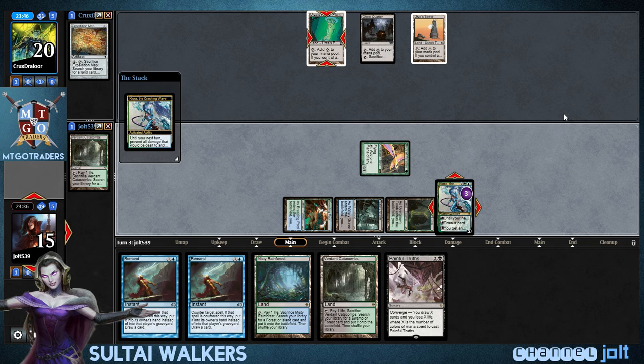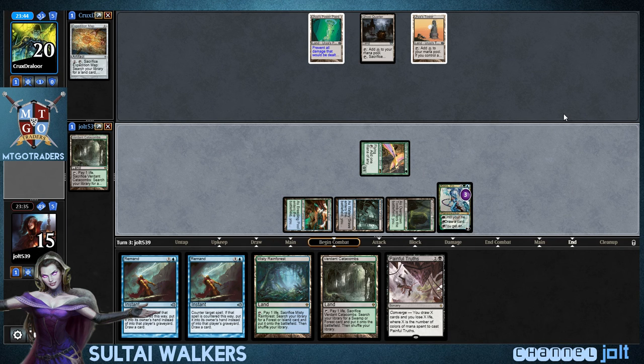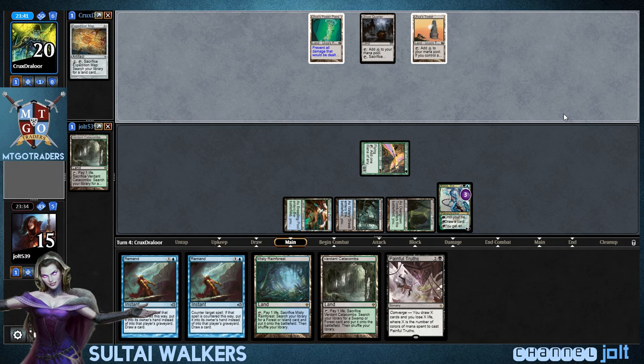Especially when you're not playing against Lightning Bolt, Kiora's really good — because her ultimate's five. And even if he gets, like, a Worm Coil out, we'll be able to basically fog it out with Kiora.